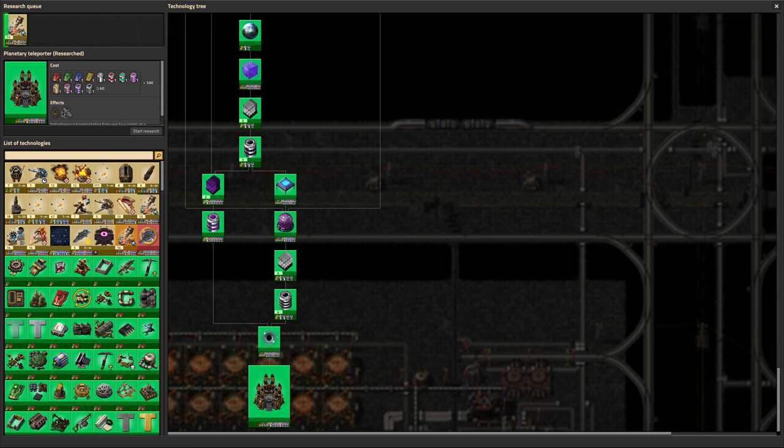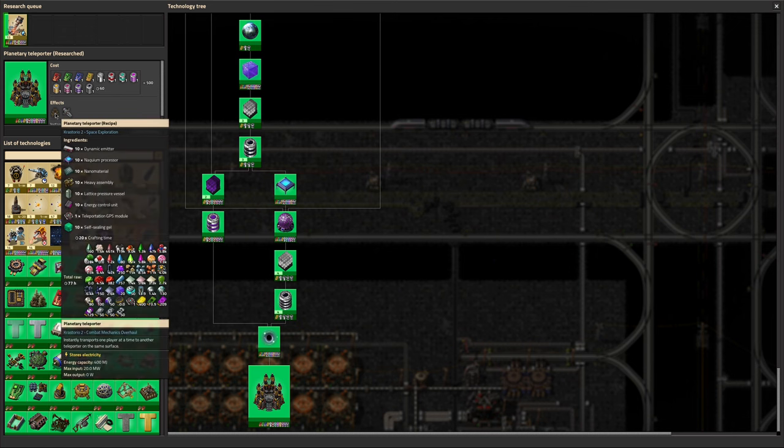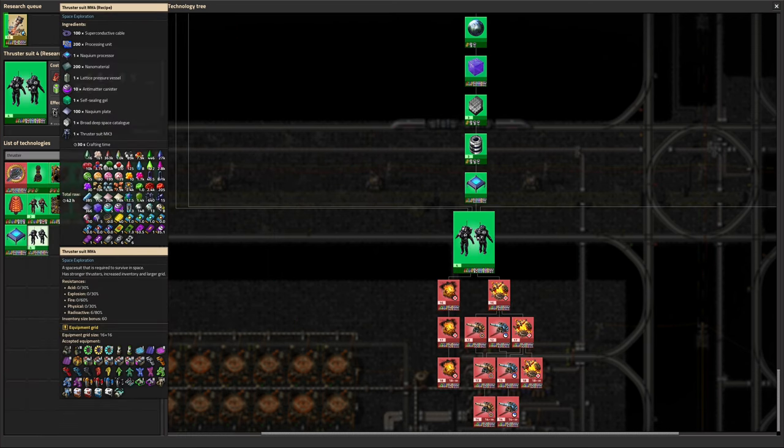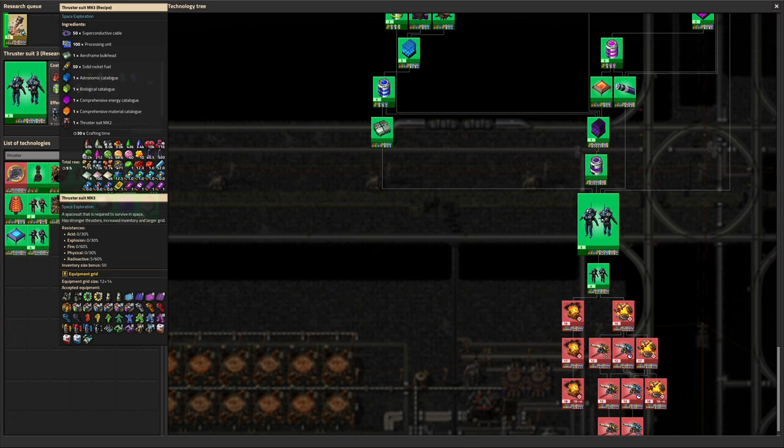We have researched the Planetary Teleporter - not completely useless, you could use it on bigger planets, but we've got jetpacks, navigation satellite, and trains, so transport is more or less a solved problem. I don't think we'll build them - they're expensive and at the point where you unlock them they're not actually that useful anymore. We've also invented the Thruster Suit 4 - really expensive to make but you only ever need four. It gives an inventory size bonus of 60 and a grid of 16 by 16, compared to the tier 3 which gives inventory 50 and a grid of 12 by 14 - so a significantly bigger equipment grid.